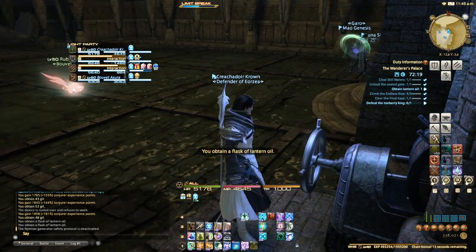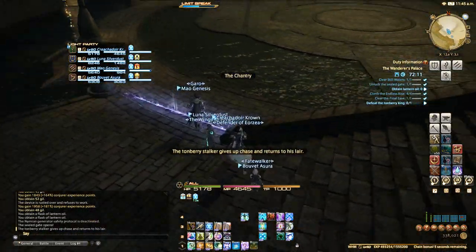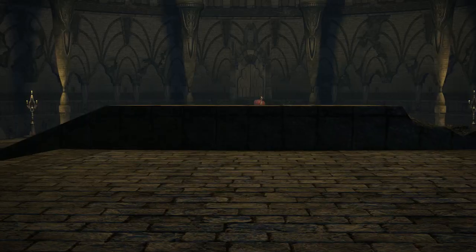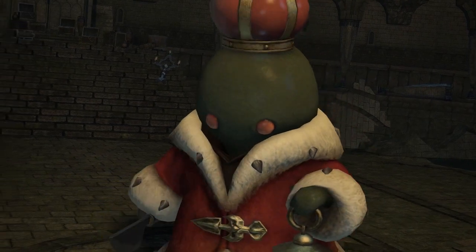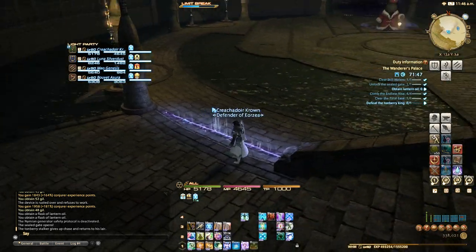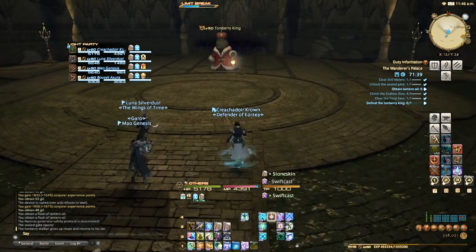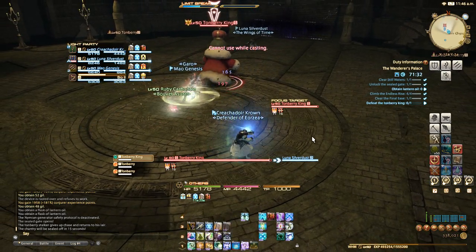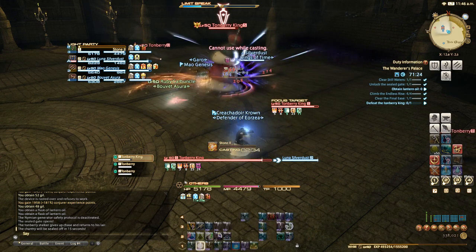We'll use the lantern oil and we're approaching the final boss here, who is incredibly simple — at least when you're overgeared. Tonberry King sharpening his Tonberry knife. All we've got to do is just burn them down, just ignore everything and burn them down. A comment told me to focus the boss while healing and I think it's a great idea — I need to fix the hotkey for that as well.